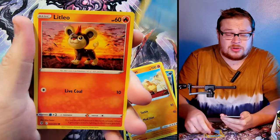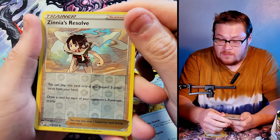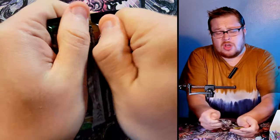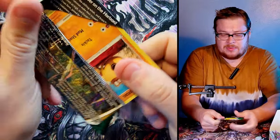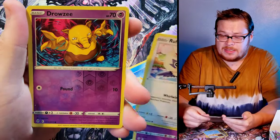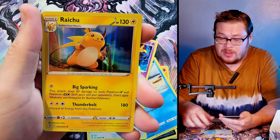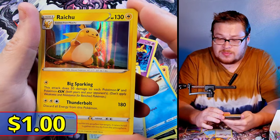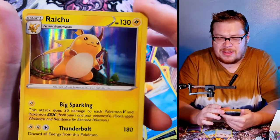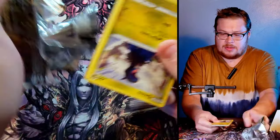It's just going to be bangers from here on out, right? Back to back would be sick. Xerneas Resolve reverse, behind it just a Seismitoad. I lied — no back to back, but that's okay. We've got plenty of packs. Drowzee as our reverse, pretty cool, and a Rillaboom — nice rare holo, pretty sick but a basic looking Rillaboom, not a huge fan of how that one looks.